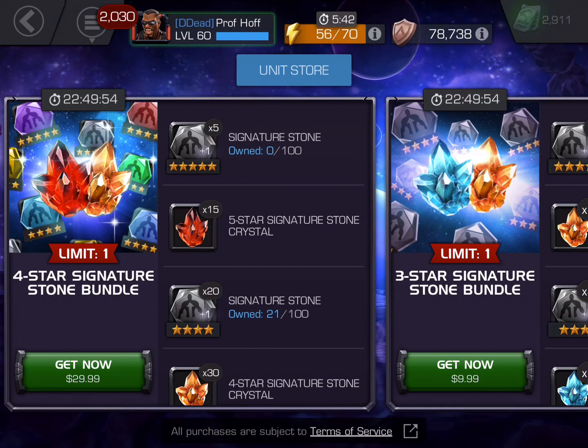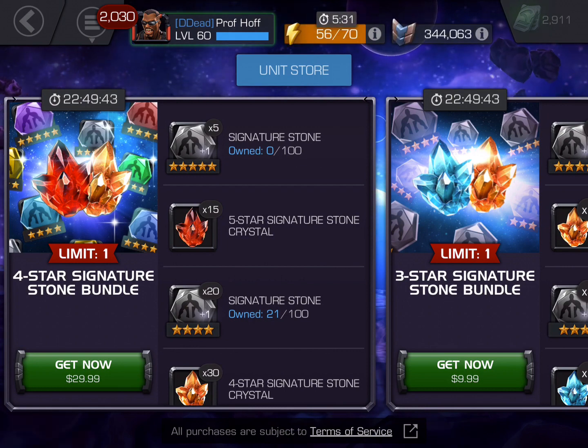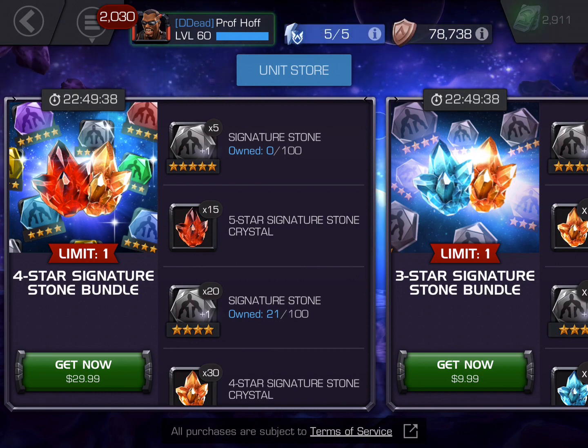Greetings YouTube. Can we first start this video out by acknowledging this is some terrible marketing by Kabam to call this a four-star signature stone bundle? Any upper tier player only cares about five-star signature stones at this point — that's why you would buy this. In the past, four-star signature stone bundles let you choose a class like an awakening gem and then get a hundred signature stones for a similar price. That's a four-star signature stone bundle — not this thing.